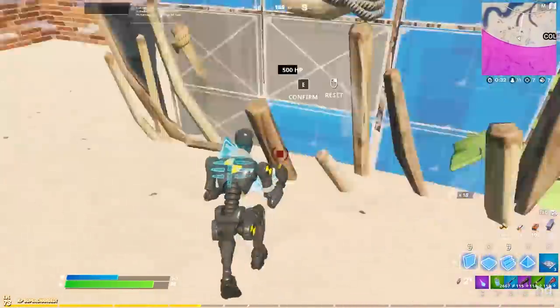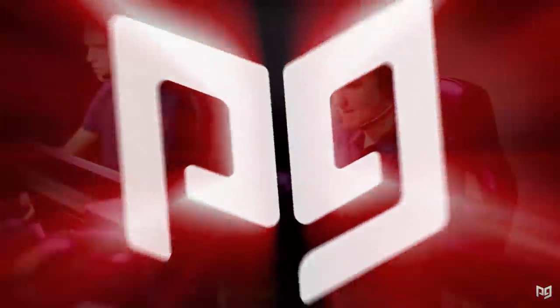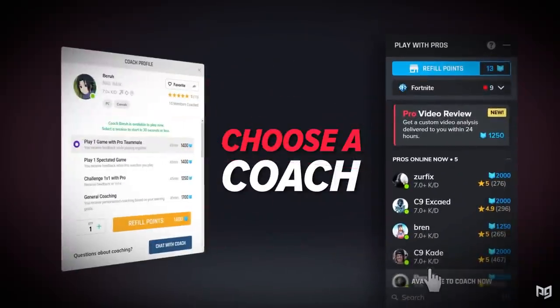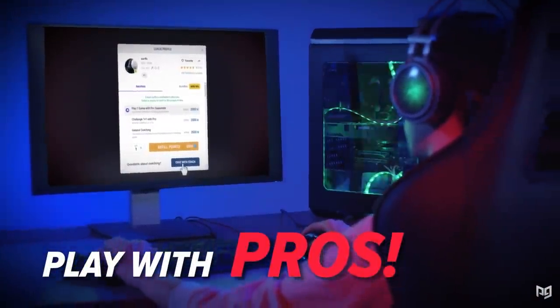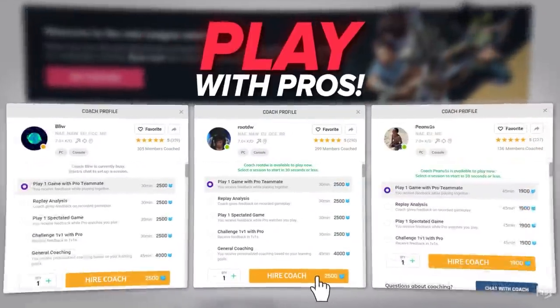If you're still struggling to improve no matter how many creative maps you try, check out ProGuys.com. They have the best pro coaches ready and waiting 24 hours a day, seven days a week. They'll play alongside you in your games and tell you exactly where you're going wrong and how to improve — it's really the best way to get better at Fortnite fast so you can win more games.